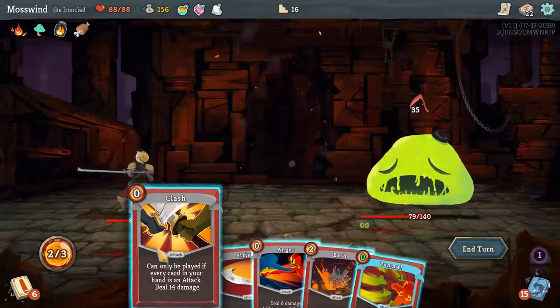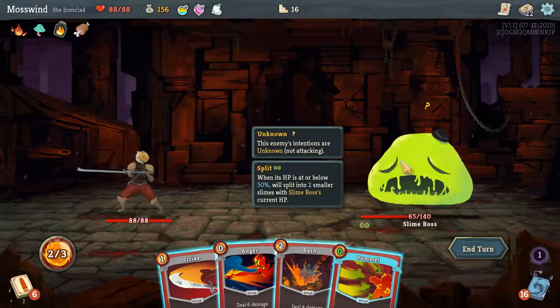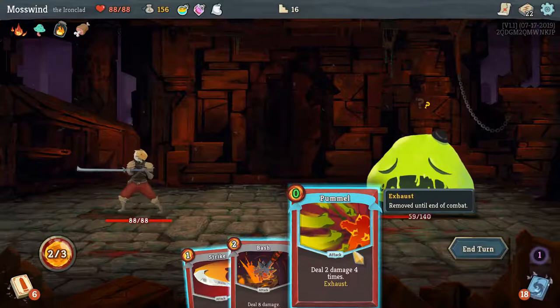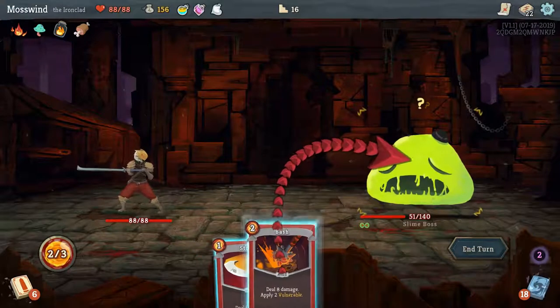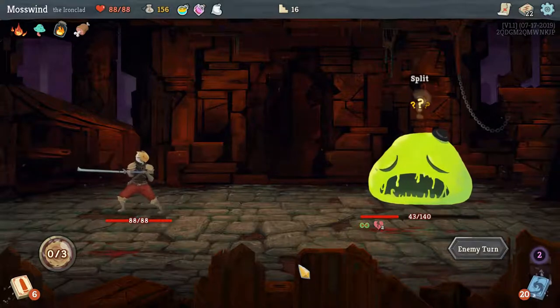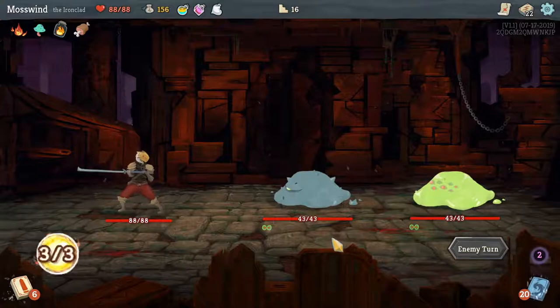Let's use Infernal Blade. Let's use Clash. He's been interrupted — this means he is splitting next turn. We'll Anger. Deal two damage four times. We'll Bash to add the Vulnerable because I think that Vulnerable will split with him. Nope, it doesn't. Okay, that's fine. 43 is not bad to have.